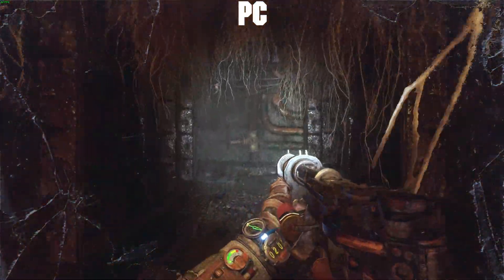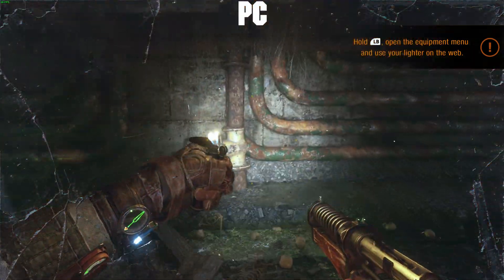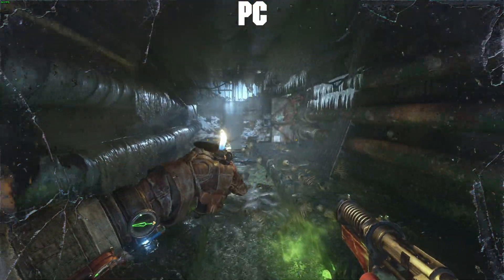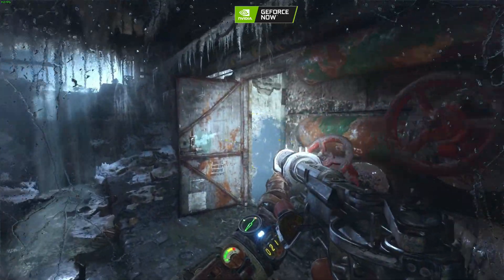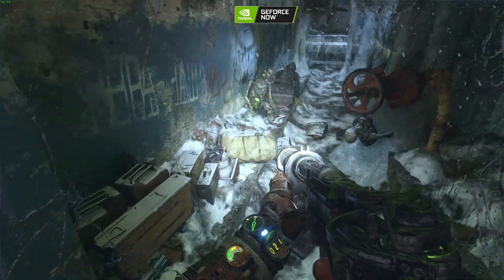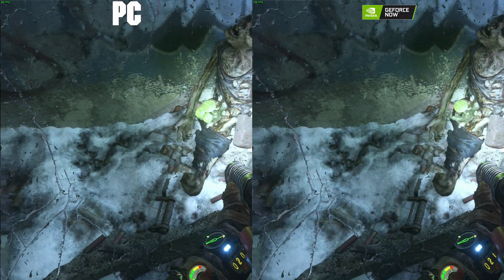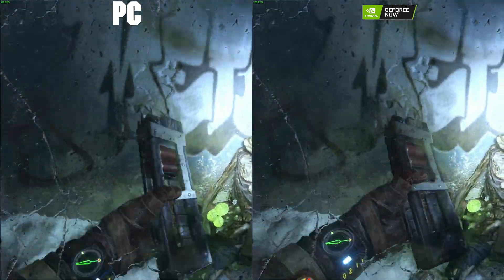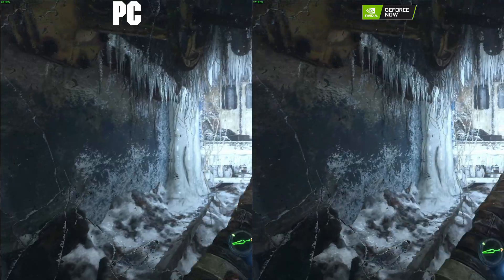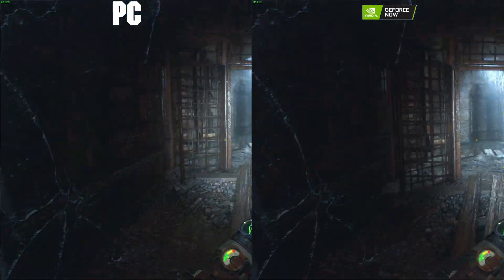Frame rate and input latency — these two things pretty much go hand in hand. Frame rate is not the only thing to affect your input latency, especially in cloud, but it is a big deal. As we switch over to GeForce Now, you can see we double our frame rate up there in the top left-hand corner. Between their adaptive sync technology and hitting 120 FPS with a 120 FPS stream, it really helps rival the experience on my local PC.